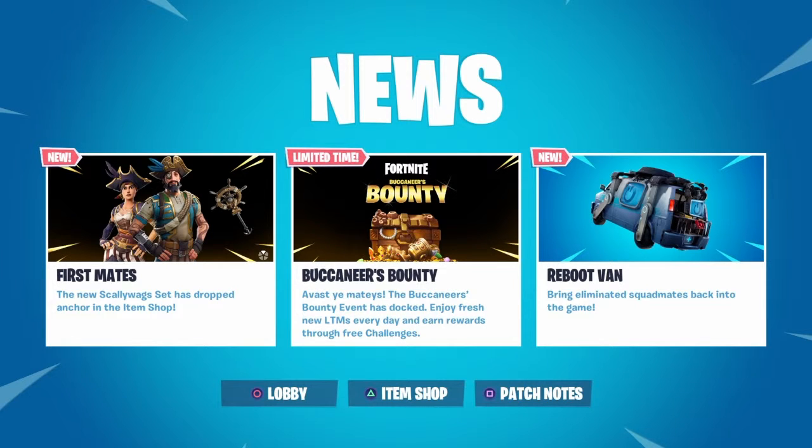Hi guys, it's Daily Fortnite Gold. Update 8.3 has now gone live with some really good introductions. The first thing is they've updated the lighting in the shop, we've got a couple of new skins which we'll have a look at in a moment. Obviously we've got the Reboot Van, which I'm really looking forward to, and we've got the Buccaneer's Bounty.